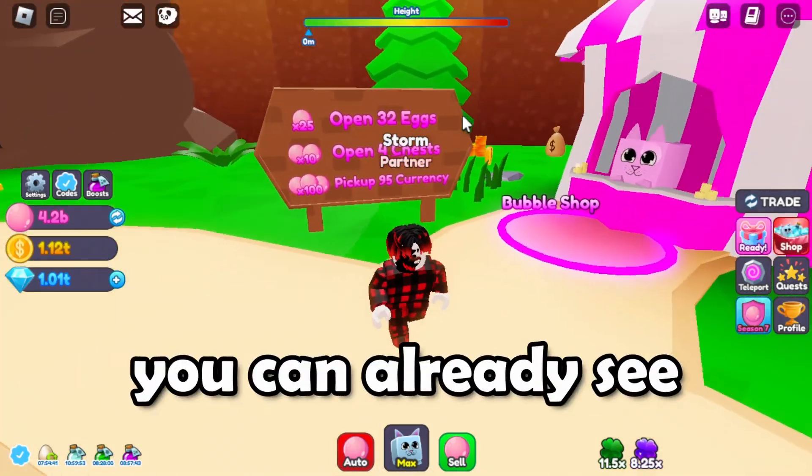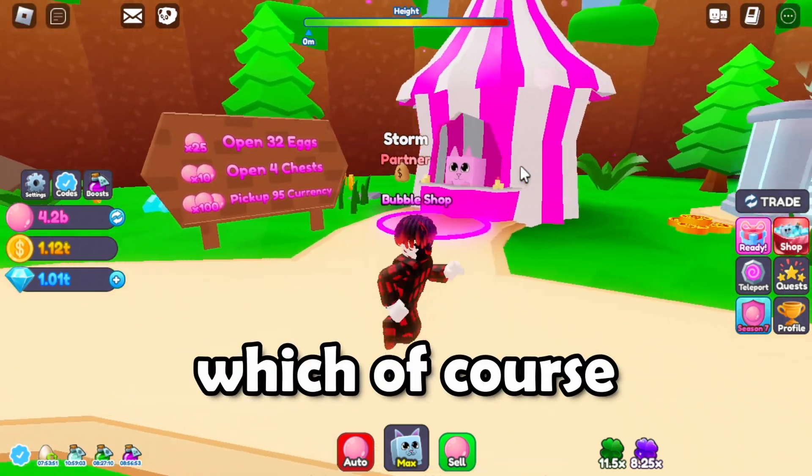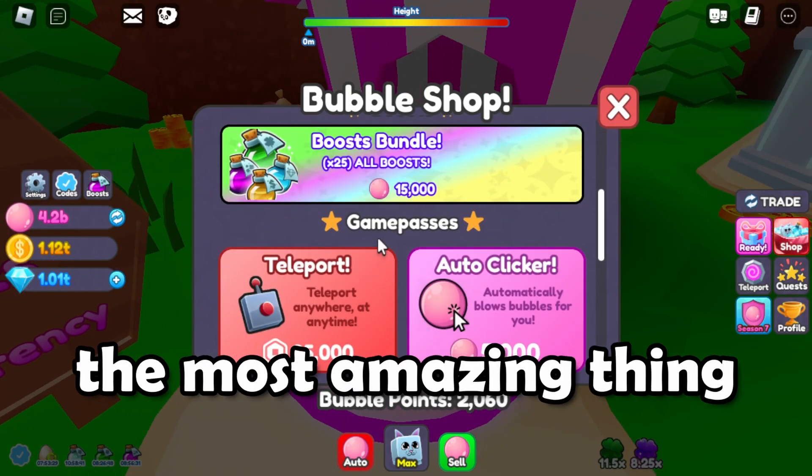You can already see some quests, which will give you some bubble points. You can of course spend those in this bubble shop, so you can buy some eggs. And the most amazing thing — game passes.